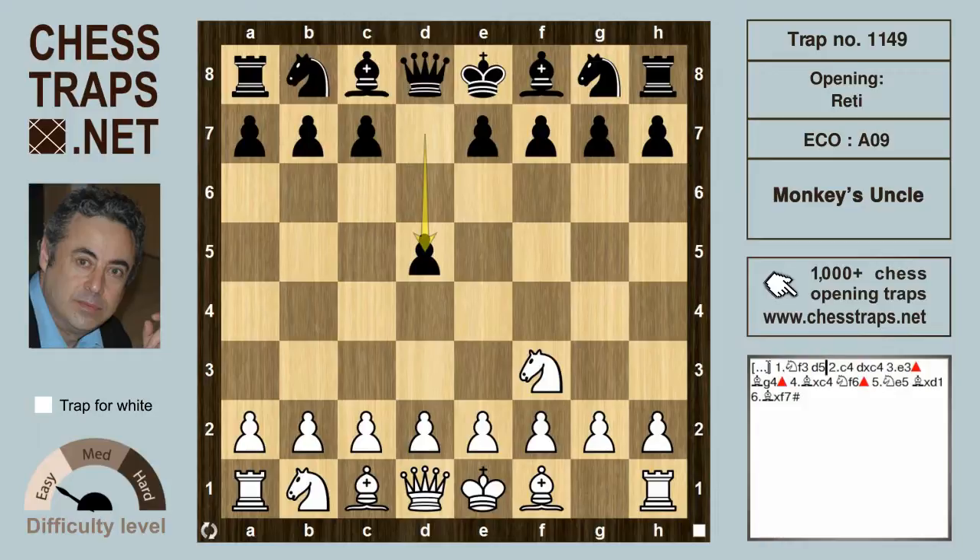Black plays the solid d5, and now white goes for c4, in keeping with the hypermodern ideas espoused by Reti and his peers — chipping away at the black center. If black chooses to capture the pawn on c4, then logical is e3, releasing the bishop on f1 which wants to collect that pawn on c4.